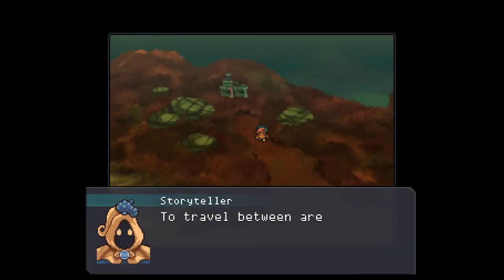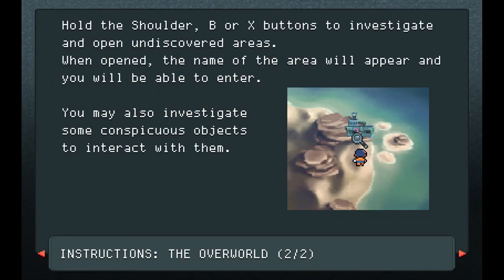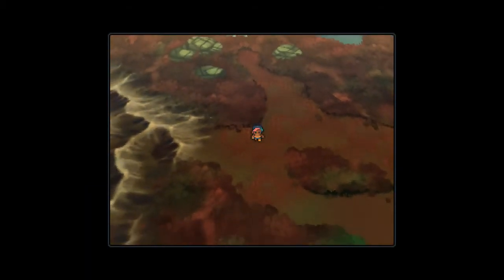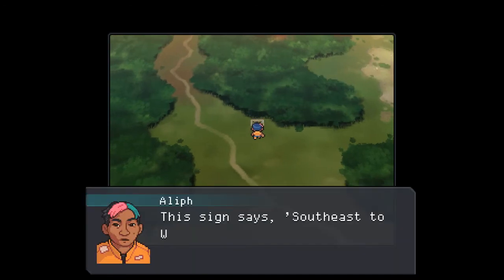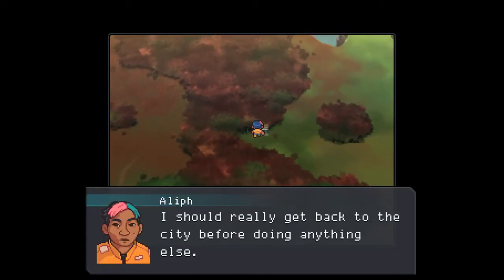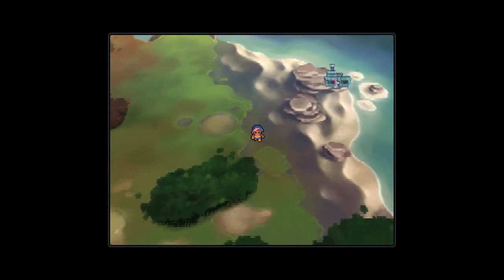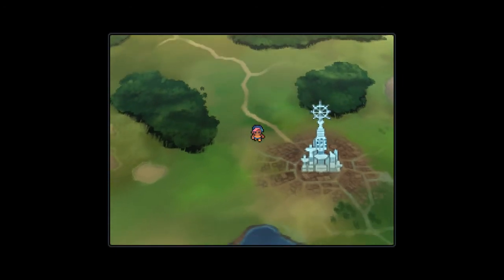Once we get outside we get kind of a world map here. We can inspect different locations by going up to them. The journal lets us know where we need to go - very classic NES or SNES RPG overworld here. We can read signs - Southeast Whiteforge. There are a couple of locations we can't go to quite yet. This is actually as far as I've been. We should get back to the city before we do anything else, so I think we'll find the city and then continue next time.